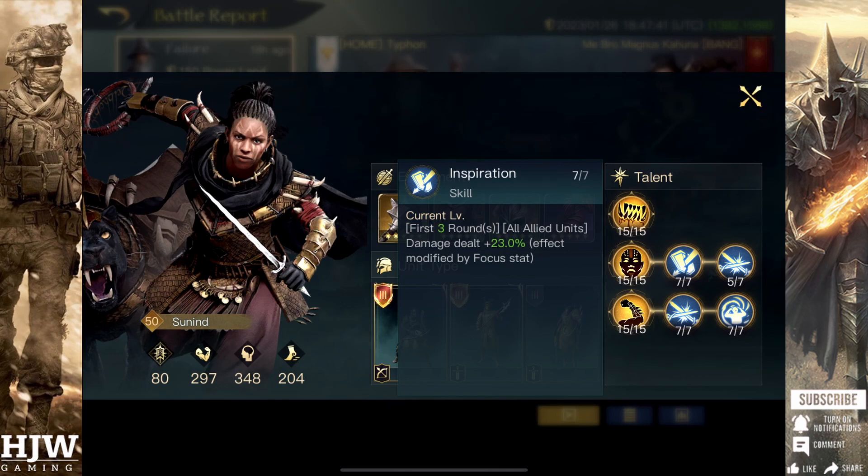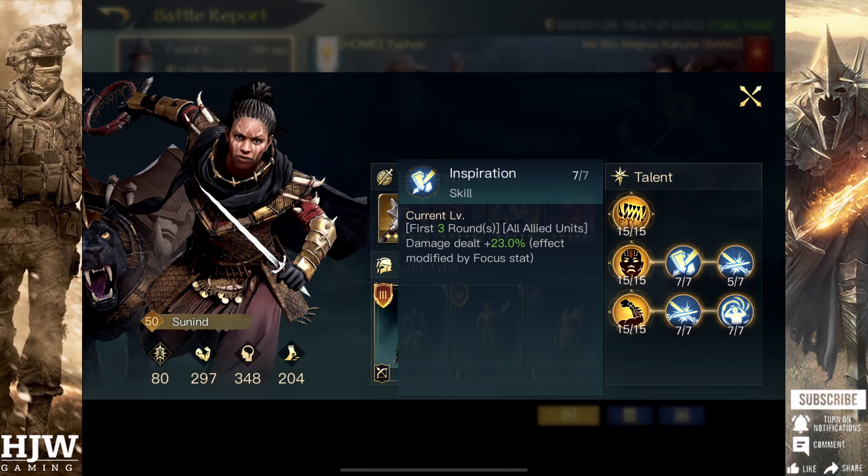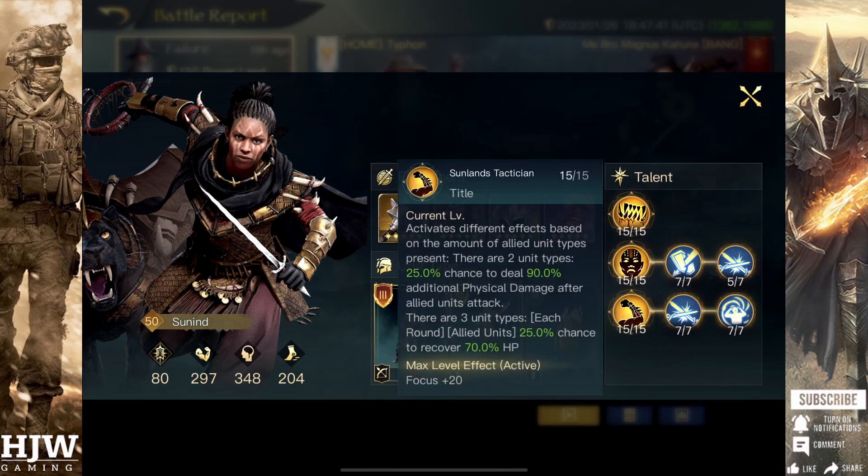The Respect 5 headline skill is Sunland's Tactician. In a build using two Evil Men units and one Orc unit, there's a 25% chance for your units to deal an additional 90% physical damage after allied units attack. This is very important when you consider the units. In addition, you get 20 bonus Focus, which helps in particular with Inspiration, increasing that first three round bonus damage.